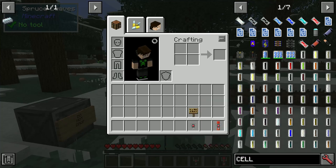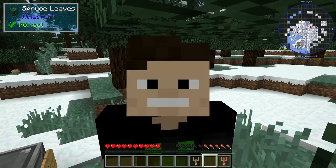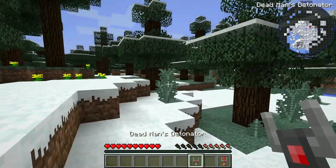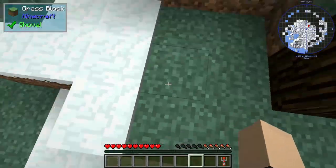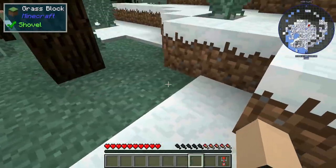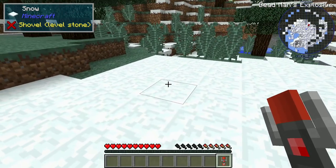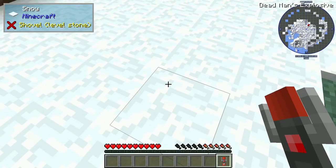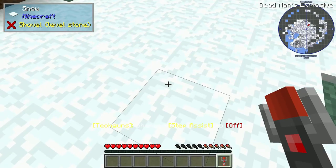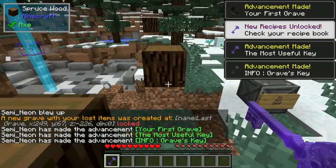Alright, so we have the dead man's detonator, which basically if you have it connected to any sort of bomb and you drop it, then it blows up. Now this is the same thing except the explosive is actually in the thing. So if I drop this, I die. Yes — oh wow, that's quite aggressive.